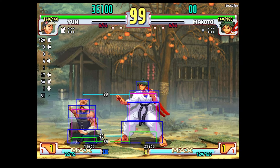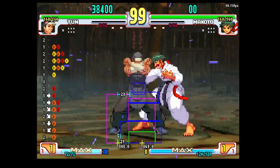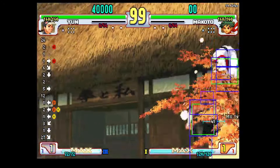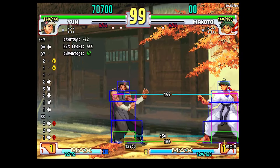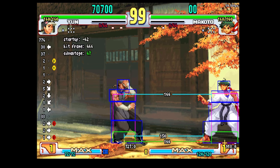You can do the same thing where you stand block and react to the Tsurugi here if you want to, but if they were to do jump medium kick instead, it's a little bit harder. This works basically for every character. It might be a little bit harder for the taller characters like Yirian and Q, and it's definitely a lot worse for Hugo, so just be careful depending on the character that you play.